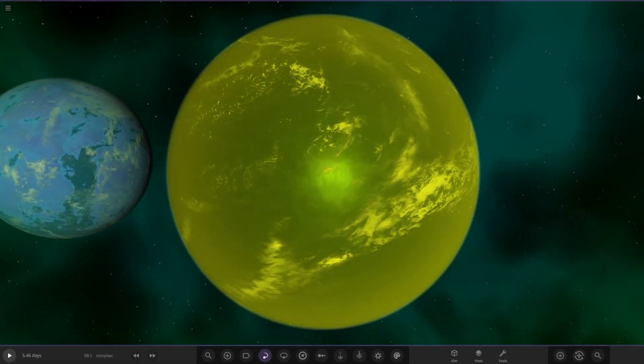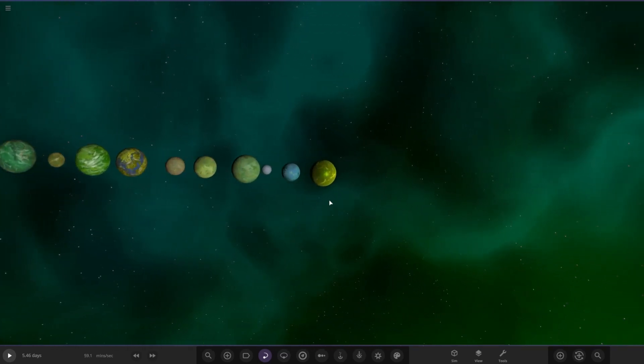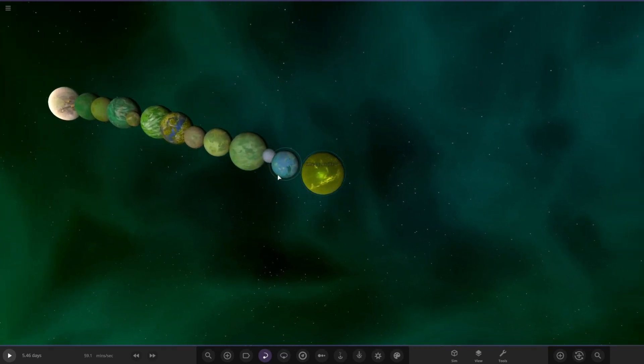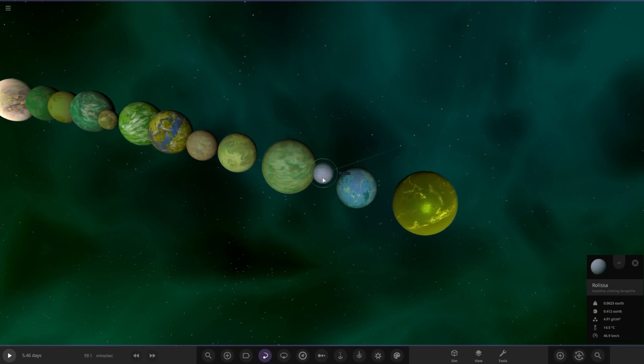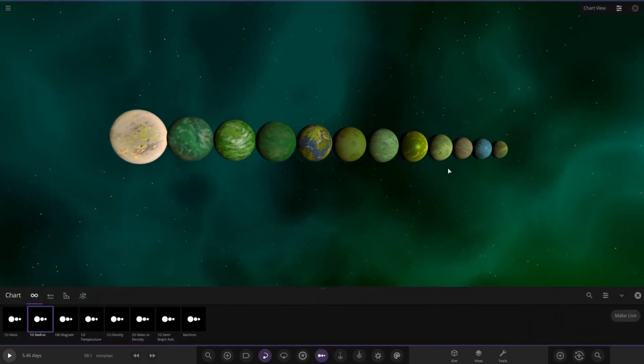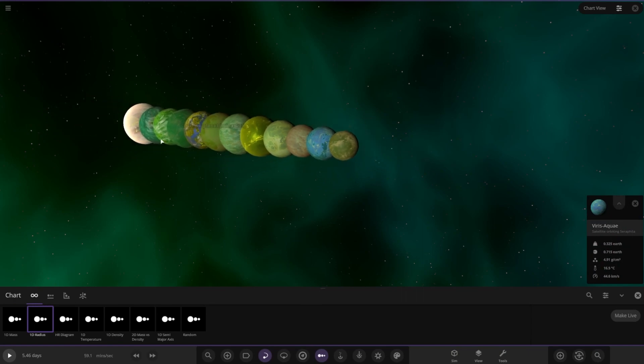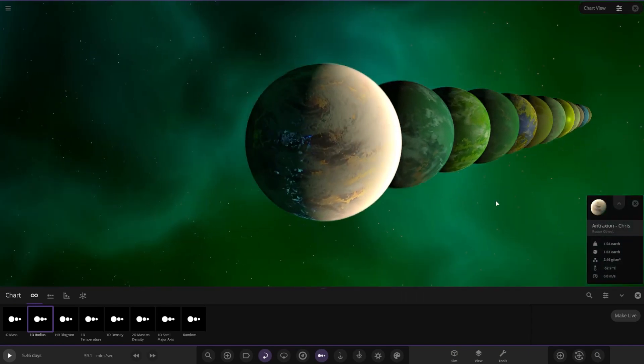So with that all said and done, that is every single submission we have got. Look at this lineup - it's a very unique list. As you can see, green is the most dominant colour by far, with a lot of yellows in there as well. But then we also have ones that stick out, like Xeonaut's blue planet and Chris's more cream coloured planet at the end.